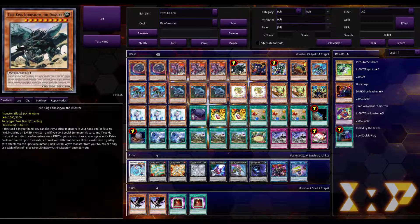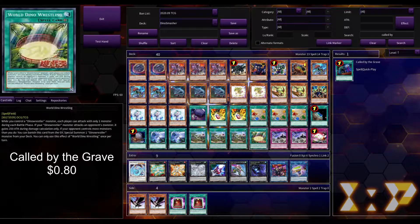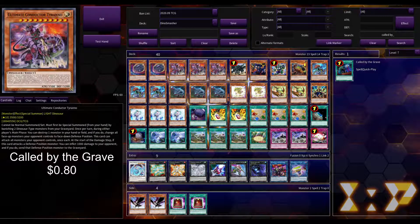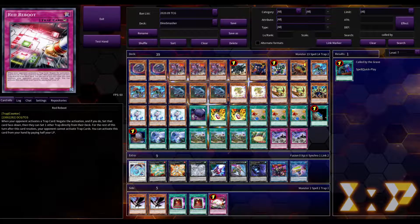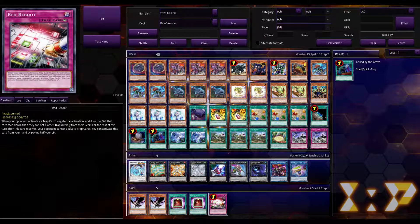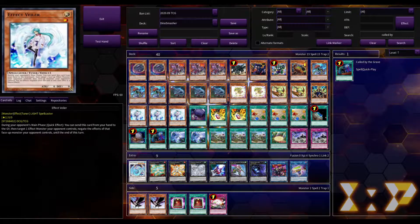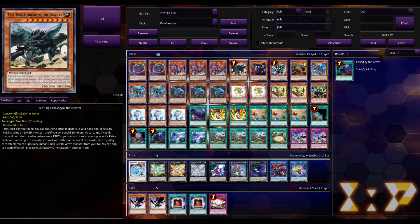The last card we're going to throw into the main deck is Called by the Grave — it just got reprinted in the Gold Series and the cheapest one is about 80 cents. We're going to move Red Reboot from our main deck into the side deck, since it's pretty specific to trap decks which we can side in if needed, and put Called by the Grave in its place. That's it for the main deck — we have better hand traps, a better enabler, and really all we can add from here is Archosaur, Droplets, Impermanence, or maybe Extravagance.